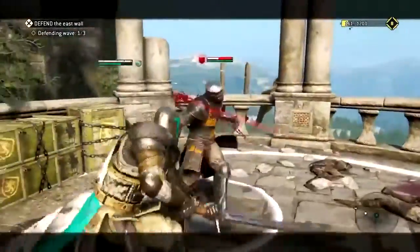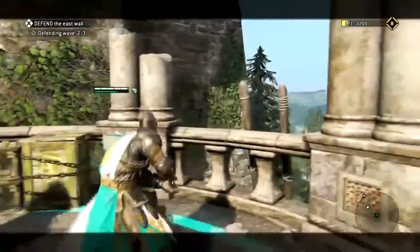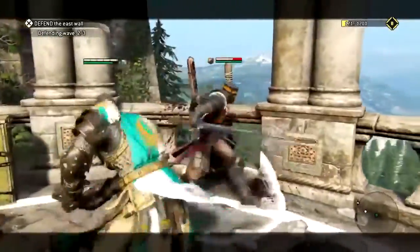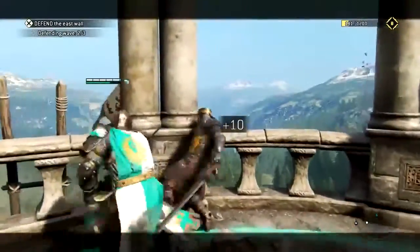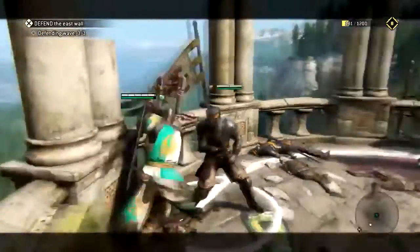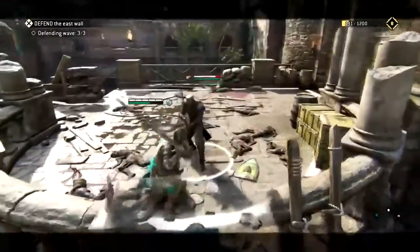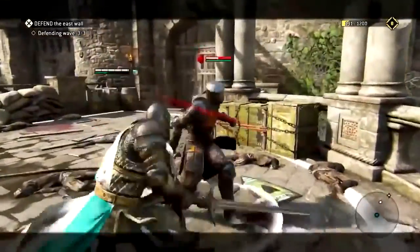Our first guy is very easy to take down — he constitutes the entire first wave, so you can take him out however you want. Then get over to the ladder, because there are going to be guys coming up it. Get him with a good ladder shank as I like to call it — I just jump him like a spider monkey as soon as he gets up. There's also a dude behind you who comes up another ladder off to the side, so turn as soon as you kill the first guy and go at him as well.